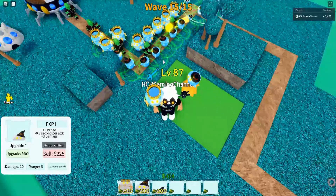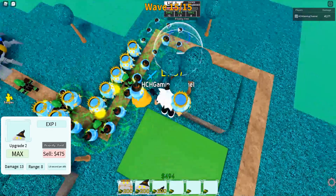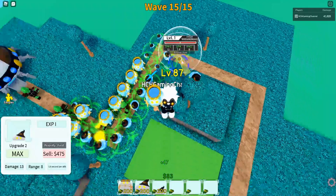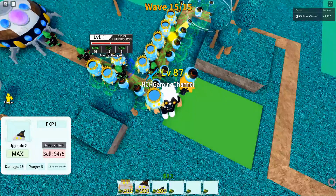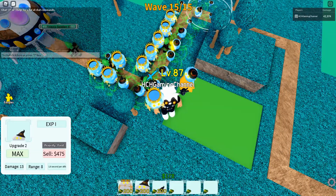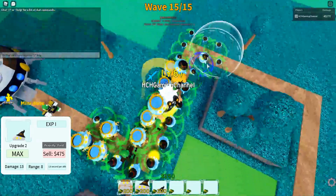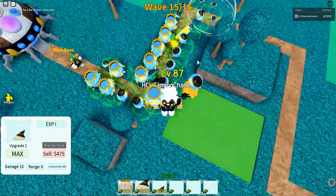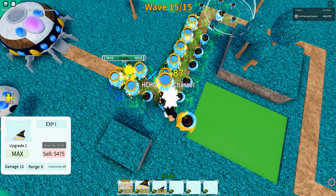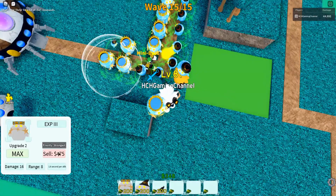I think we should be good — it's slowing down by a lot but they do have a lot of HP though. Oh my god, 450 HP — there's the mini-boss now at 2000. I better save up some money. I think we should be good, so as soon as I see my chance I'm gonna delete them.